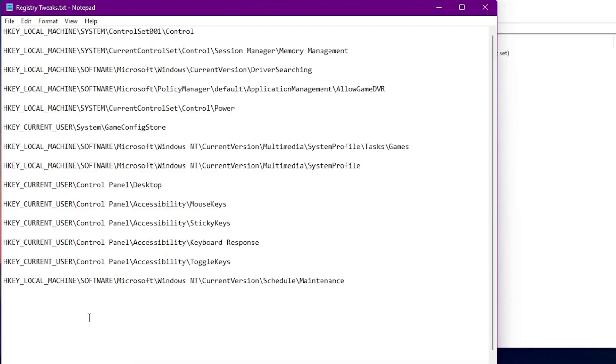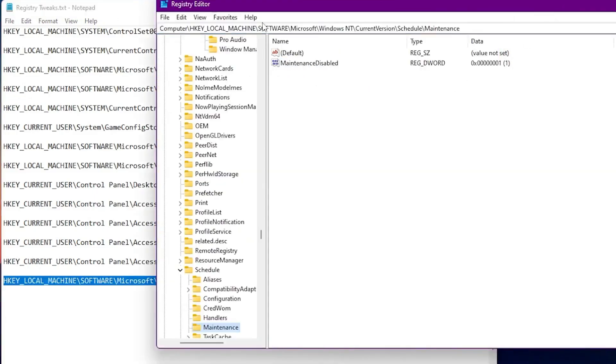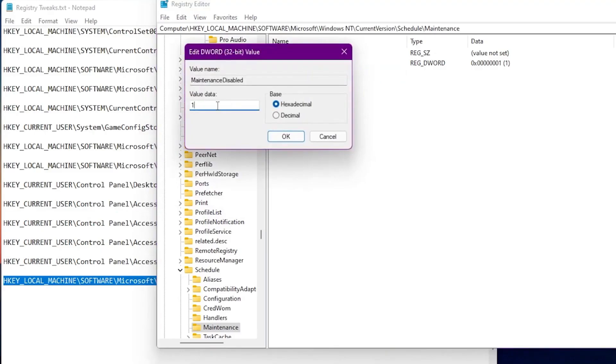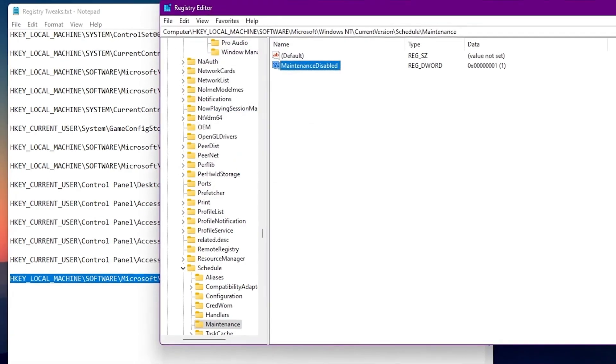Here is our last registry command, which is for Windows maintenance. Copy this address, paste it into the address bar, and press Enter. Go to the Maintenance options. By default, you will not have the 'MaintenanceDisabled' value, so create it: right-click, go to New > DWORD 32-bit Value, and name it 'MaintenanceDisabled'. Then go to Modify and set the value to 1 (enabled), which means we have disabled Windows maintenance.